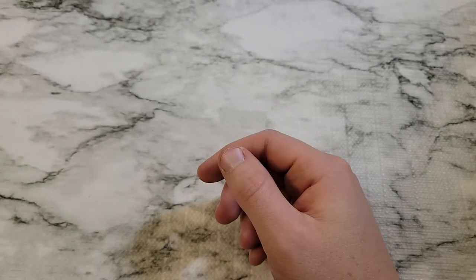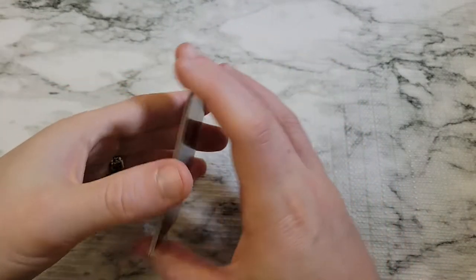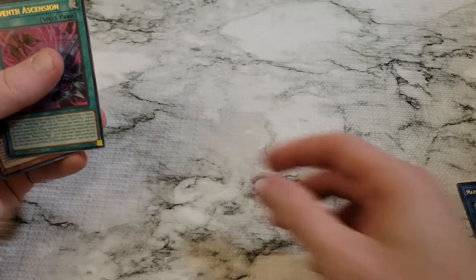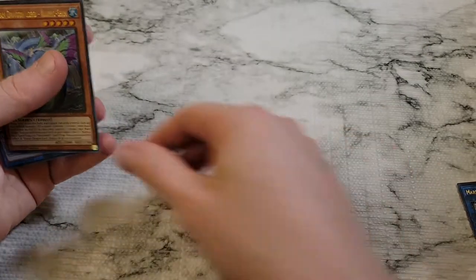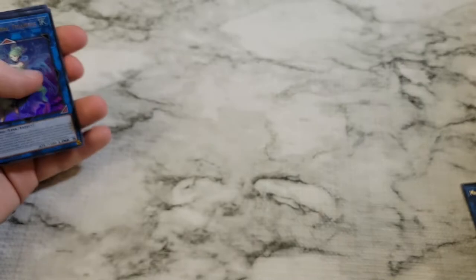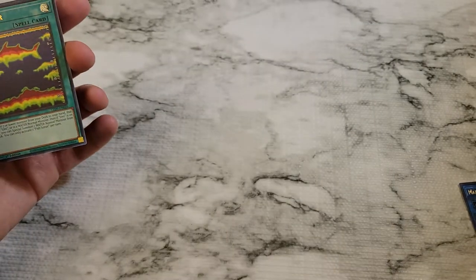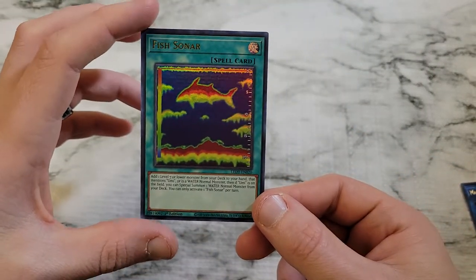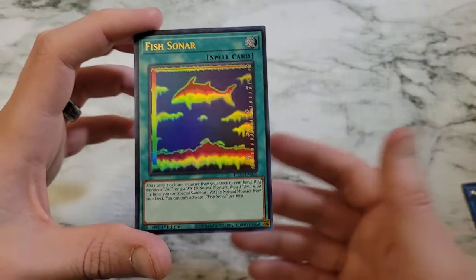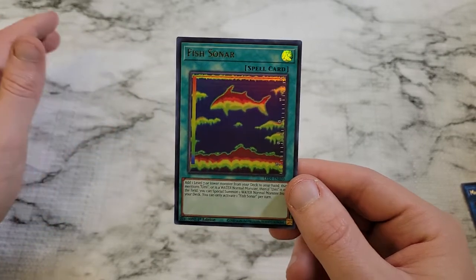That's going to wrap up our packs. So we pulled five of the nine Ultra Rares. We didn't get a Forbidden Droplet, we didn't get a Ghost Rare. But we did get Marincess Aqua Argonaut, Seventh Ascension, and Ocean Dragon Lord Kyriyu Shin — good looking card. Overall we got Marincess Coral Triangle and Fish Sonar, probably the third best Ultra Rare of the set. Very useful and playable — you don't have to play it with the rest of these water cards.